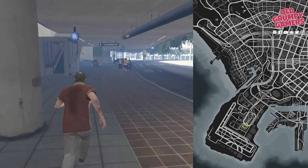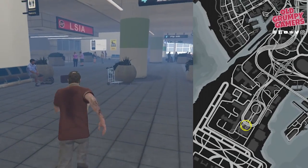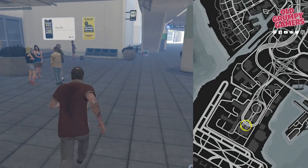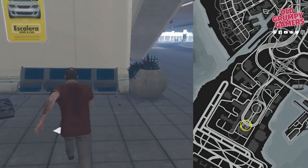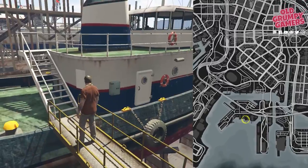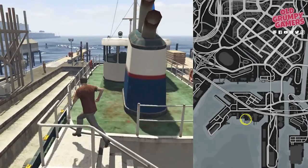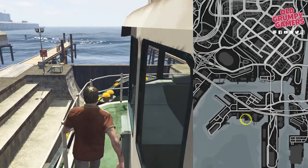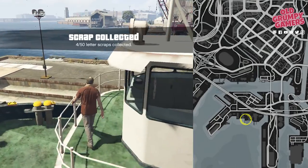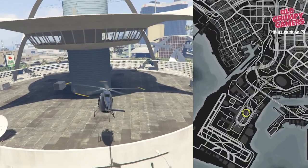Next we're off to the lower level of Los Santos Airport near the entrance. Then heading to the boatyard — this scrap is in front of the helm's cabin on the tugboat in dry dock. Then on top of this structure near Los Santos International Airport.